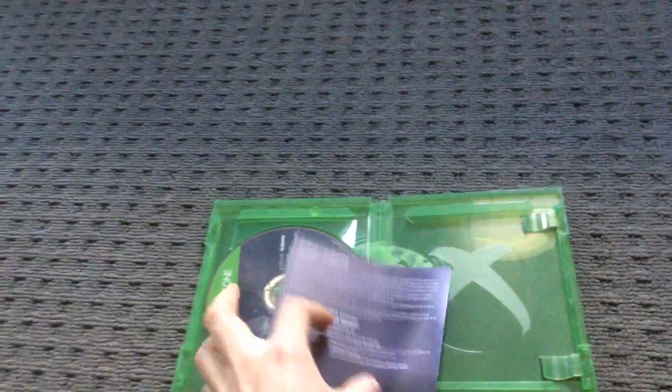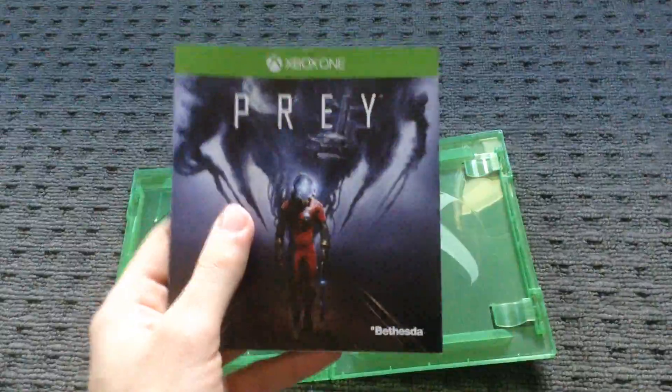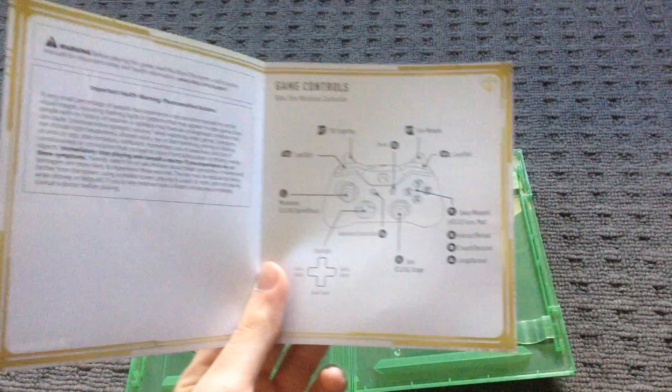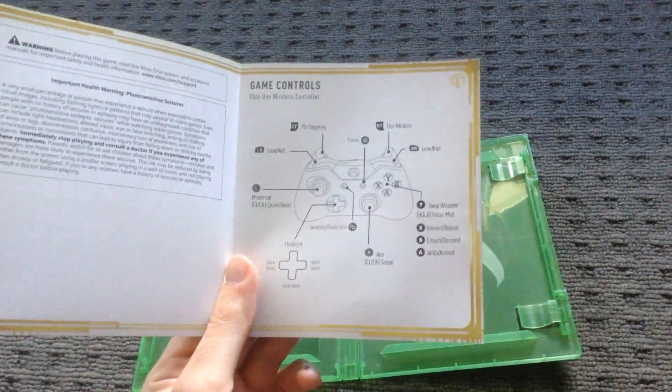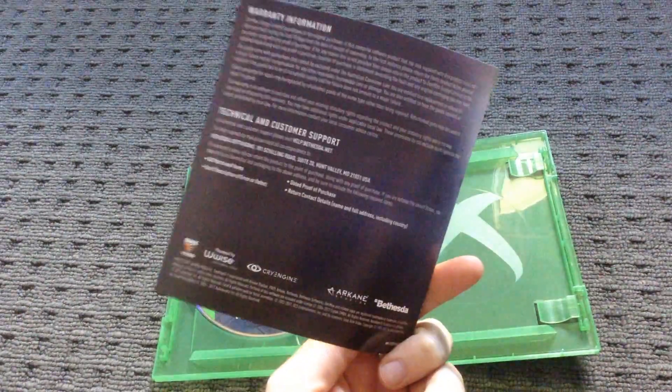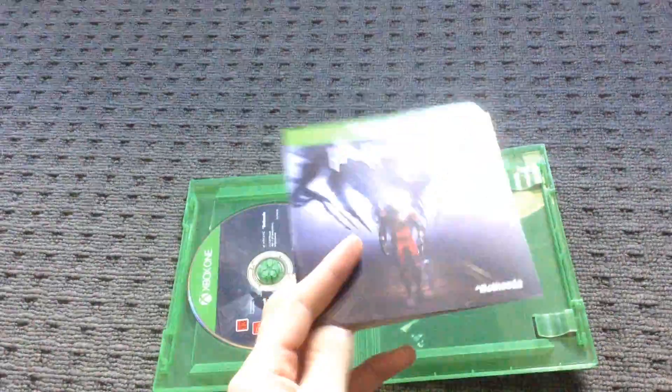I don't like you, alright. And we got a book — why is it always upside down? What we got here: we got game controls. They actually put something in them that's not health and safety garbage. And yeah, that's it — customer warranty and yadda yadda.